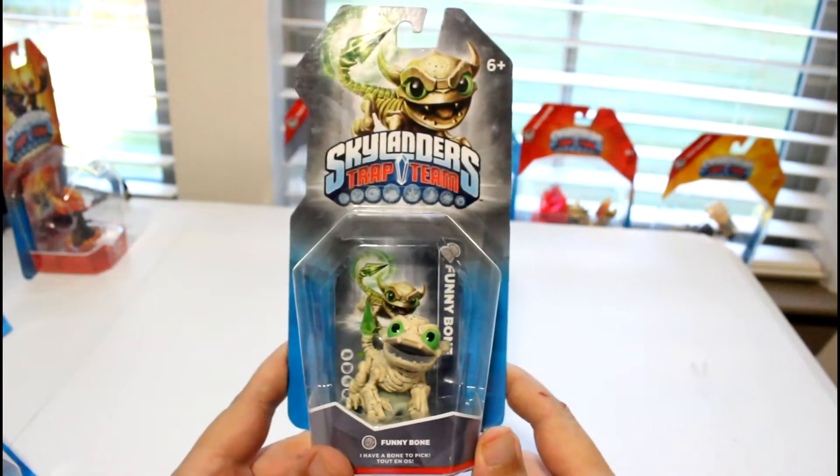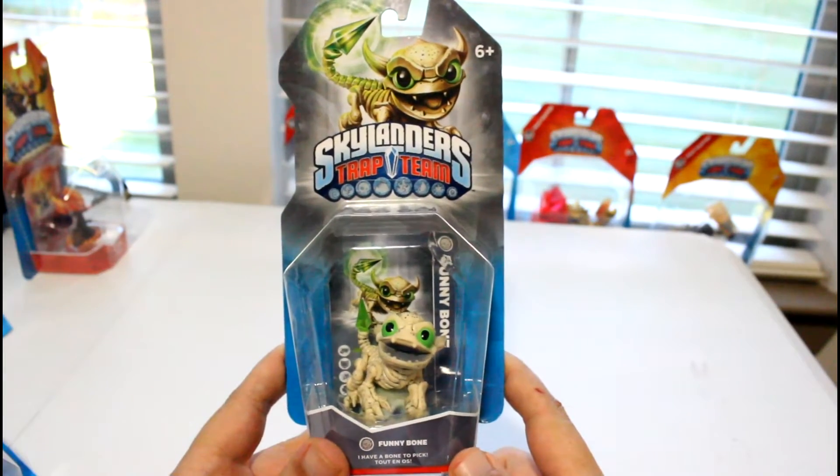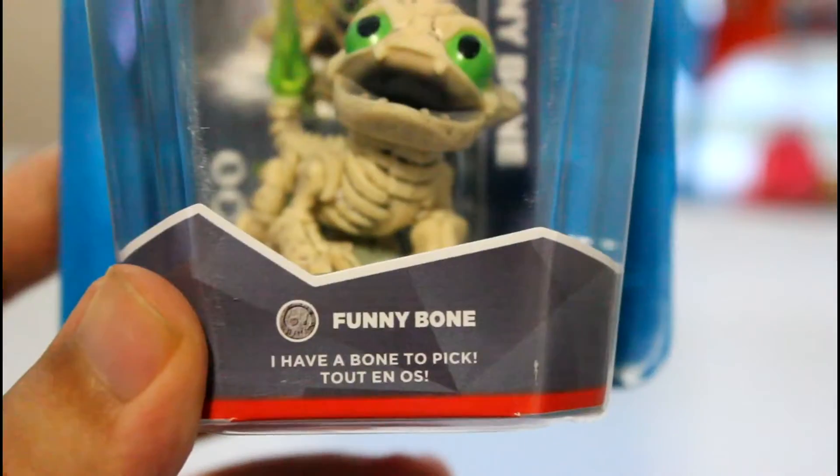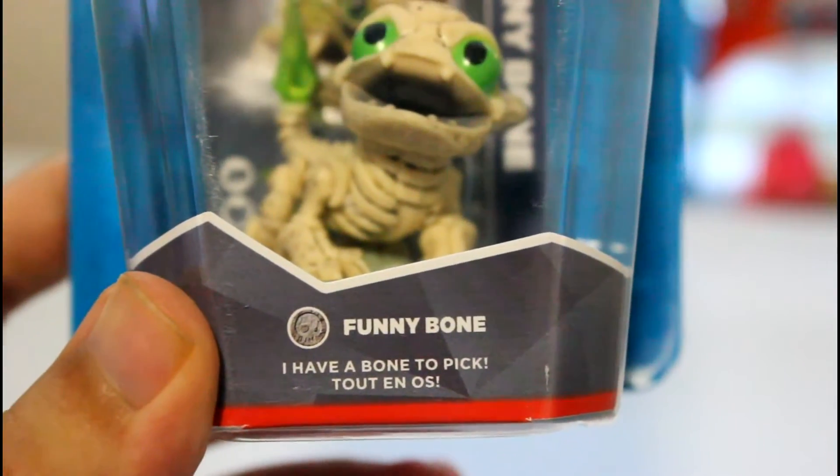Hi there guys, Jeff DePet here and today we're doing an unboxing for Skylanders Trap Team. This one is called Funny Bone and he's an undead Skylander and his little phrase is 'I have a bone to pick' and he probably sounds really cute saying it, I don't know.